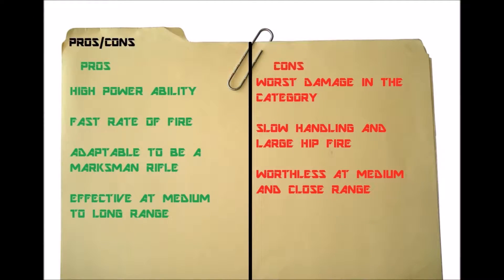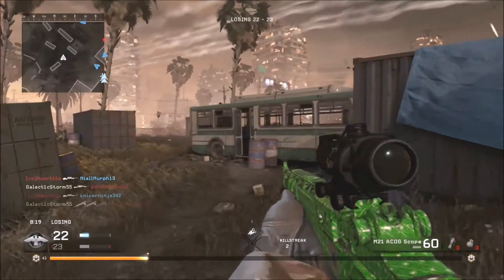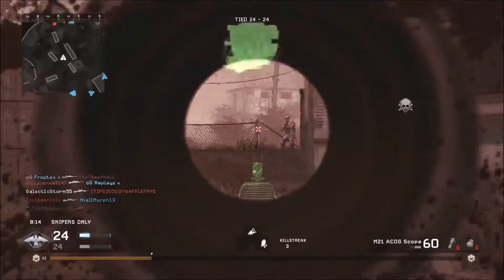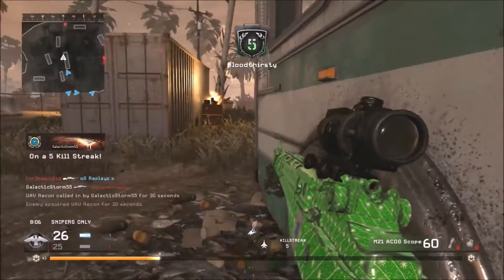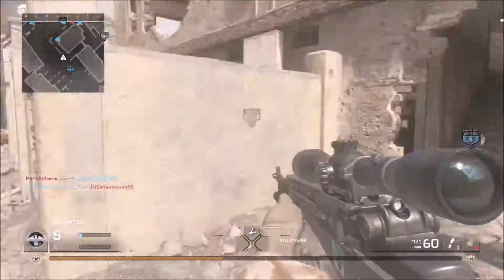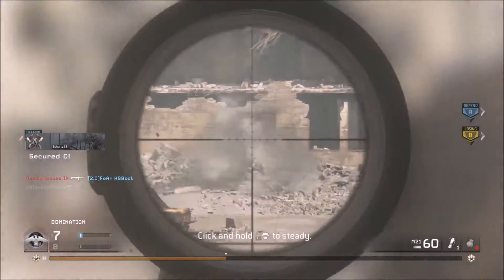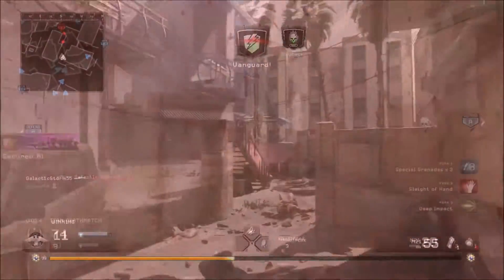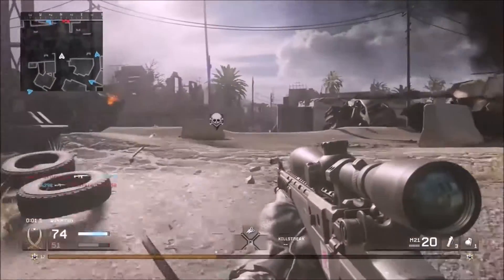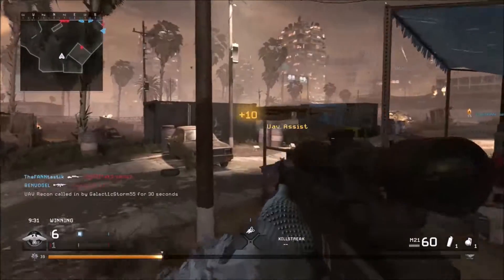Unlike the other sniper rifles, the M21 has the worst damage of all of them — even close to the M40. All other sniper rifles only need one shot, while you need two. Even with Stopping Power the weapon underperforms — you'd only need to aim up to the chest to be sufficient, whereas others can aim even lower. It's also weak when it comes to handling and hipfire, only usable as a last resort or when switching to a pistol. But overall, this weapon works as a two-hit rifle with better recoil and better range than the M14. Stay in the back and you'll get consistent two-shot kills.